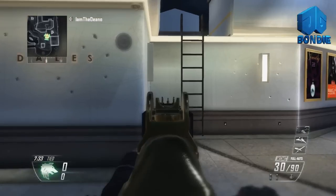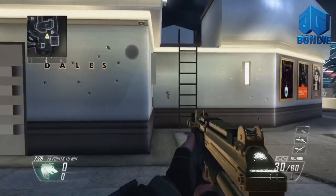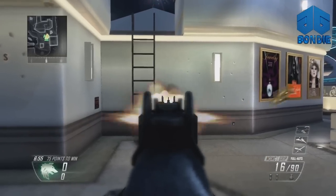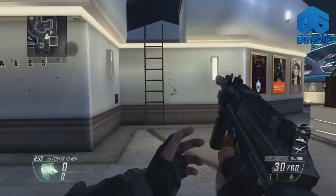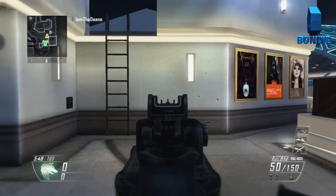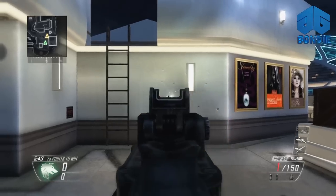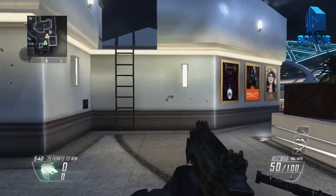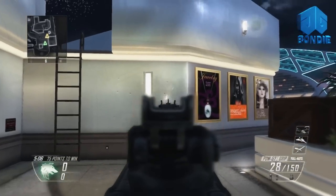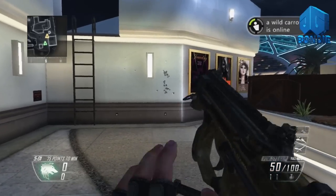Now I've got both guns tested — the MSMC without grip and with grip, and the PDW without grip and with grip. What I noticed is that both guns actually recoil less without a grip, which doesn't really make sense. You'd think the grip attachment would reduce recoil, but I tested this a few times to make sure. Both guns recoil less without the grip, so I'd suggest don't use it — the PDW with grip goes up, right, and left, while without grip it barely moves.